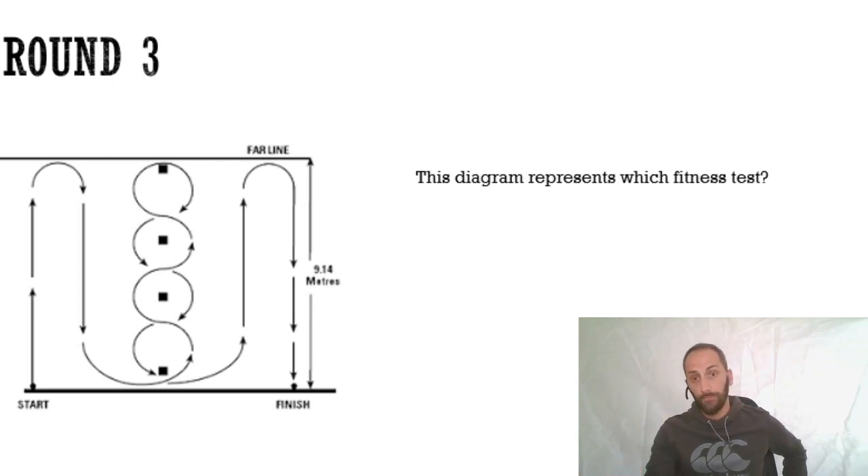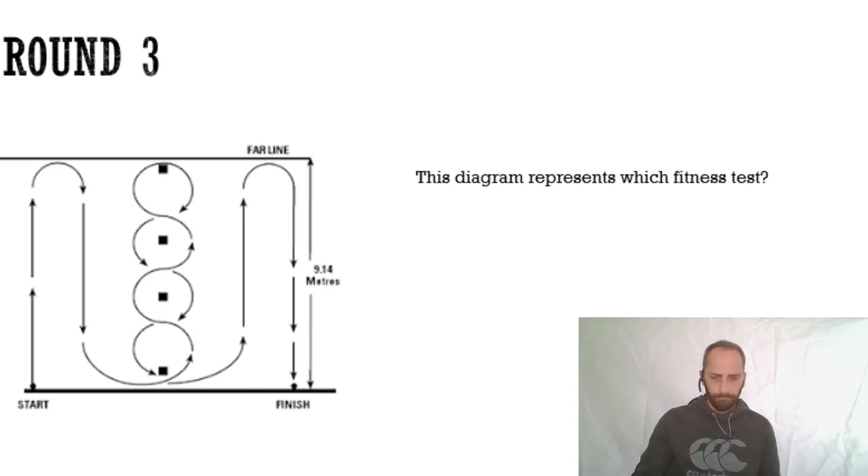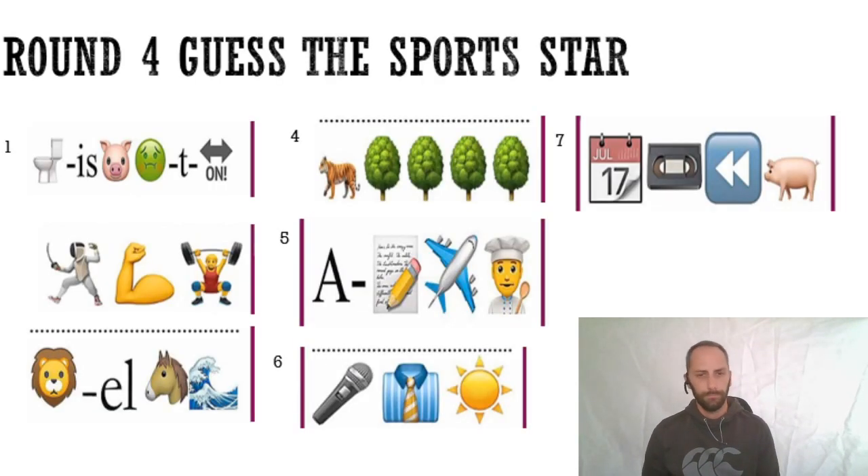Round four is our final round - it's literally about sports stars. You may have seen quizzes using emojis like this. In round four you need to guess the sports star. We've got seven people who are all sports stars from lots of different sports. Using the emojis, can you work out who they are from number one through to number seven?